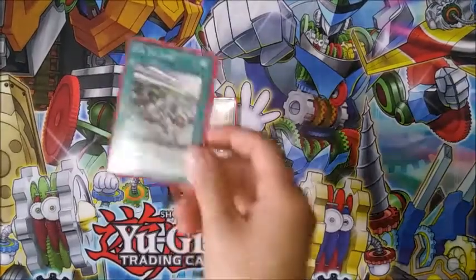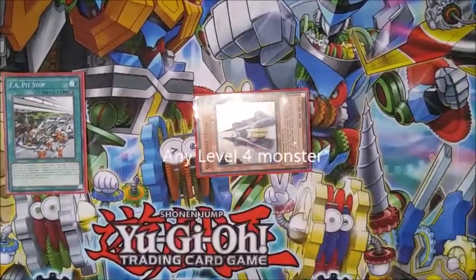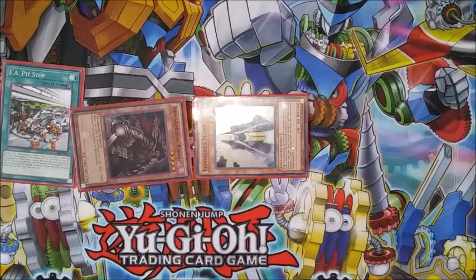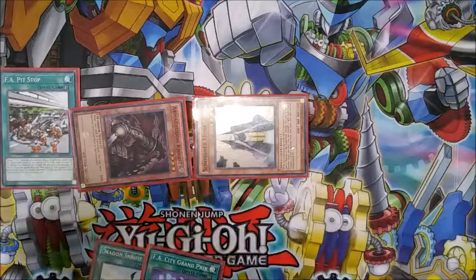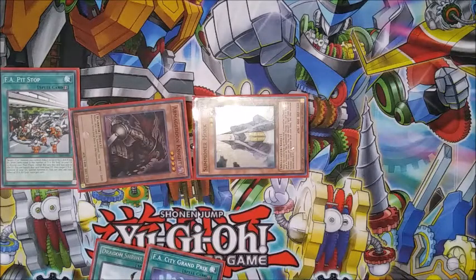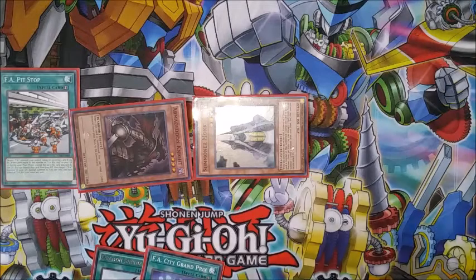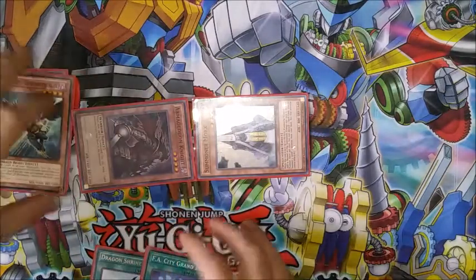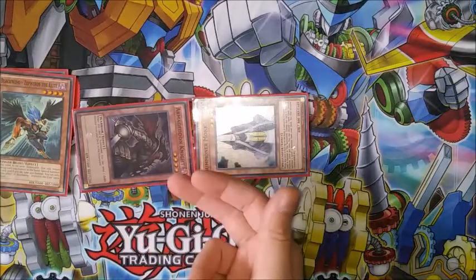If your opponent doesn't have any hand traps, rock and roll. You normal summon Summoner Monk — per his effect he switches to defense position — and then you discard FA Pit Stop to special summon a dark monster. The dark monster you're going to go with is Armageddon Knight. Armageddon Knight is actually pretty strong in FAs as well because he can send Destrudo or Zephyrus the Elite Blackwing to the graveyard.